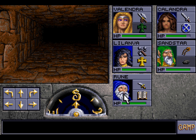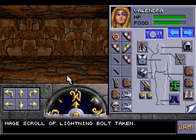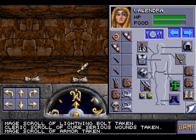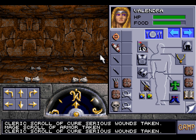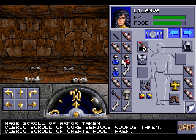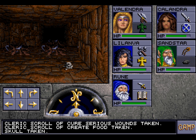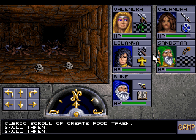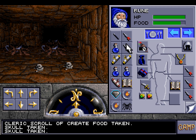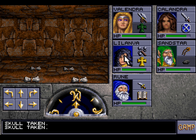Before we move on, I'm going to sort out all of the inventory of the party, because I would prefer everything to be a lot more organised. We'll start by getting all of the scrolls, and try our best to get them matched up to the people who can best use them. I'm also going to drop these skulls here — I get the feeling we can just use rocks to balance pressure plates and the like.